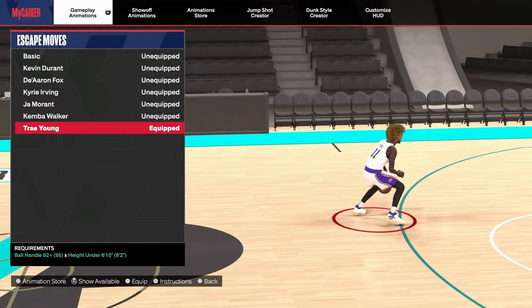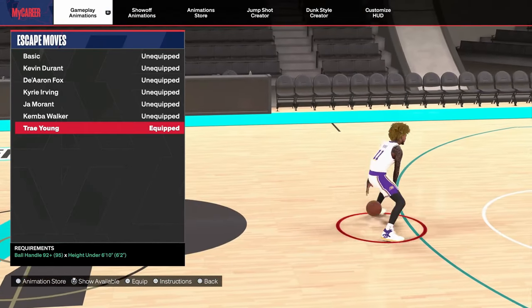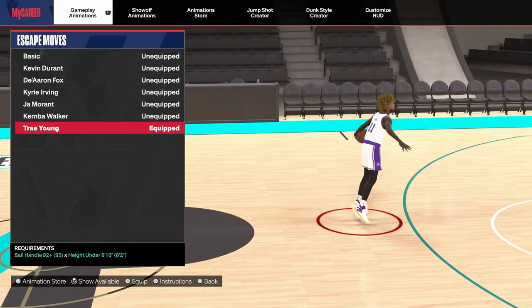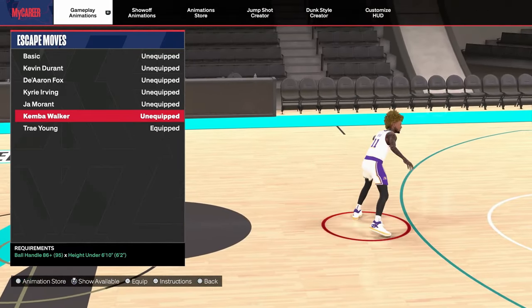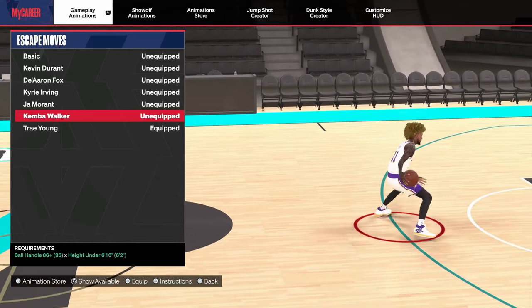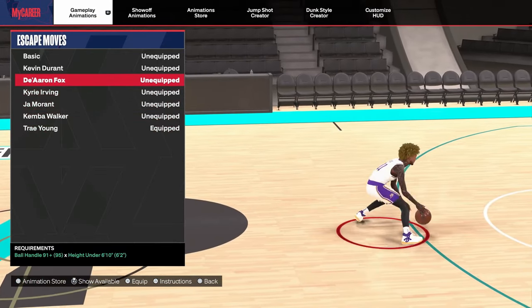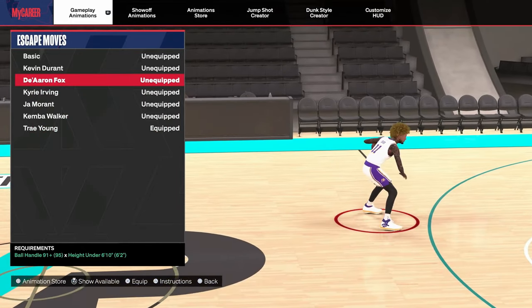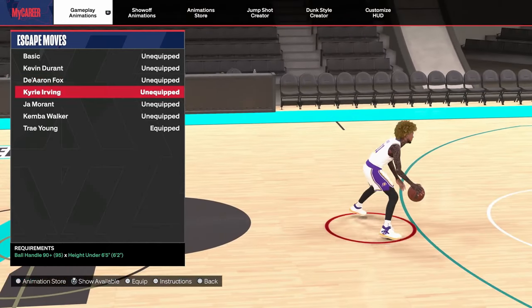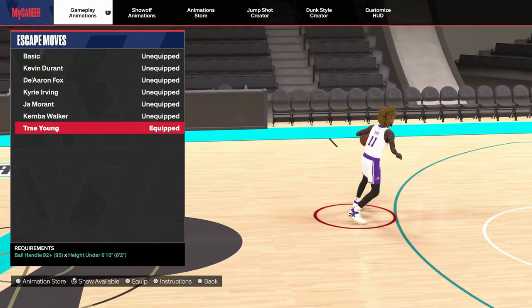The escape move you should be using is Trae Young — probably the best escape move in the game. It's very quick, smooth to dribble out of, and gives you the smoothest speed boost animations. If you don't have a 92 three-pointer, try Kemba Walker — it's available for small and tall guards, just a little more stiff and won't create as much space. If you want to get away from that look, try De'Aaron Fox — it's another good escape. My top three are Trae Young, De'Aaron Fox, and then Kemba Walker. You can cancel out of moves way faster with De'Aaron Fox.